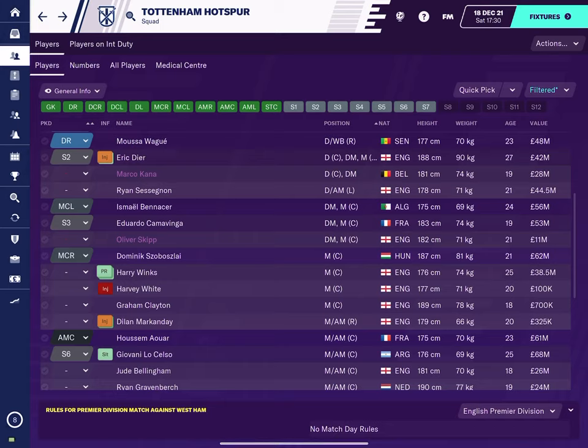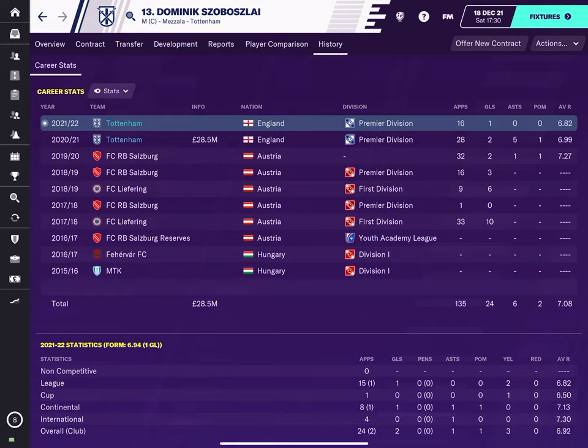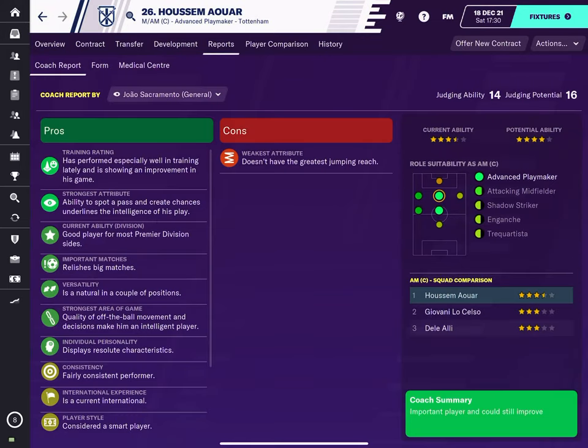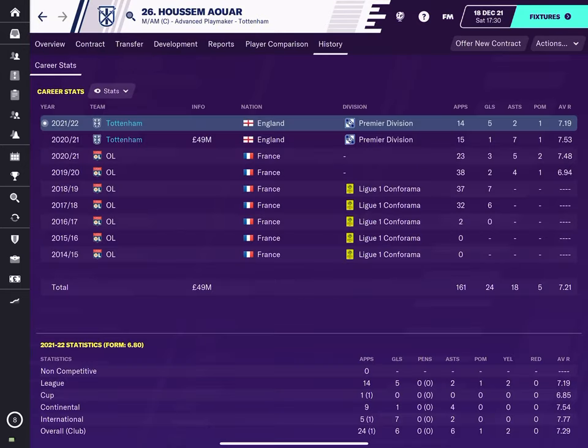Here's another one — signed for 28.5 million, excellent player. So if we look at his report, you can see his potential ability is 4 stars. Four stars upwards is very, very good. He's playing as an attacking midfielder for me — 14 appearances, 5 goals, 2 assists in the Premier League. Internationally he's doing really well. His report shows potential ability is very good. If you click on transfers, he's worth 61 million now, and I'm sure I paid about 49 million.